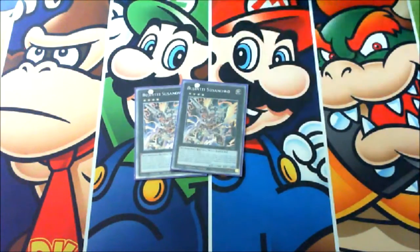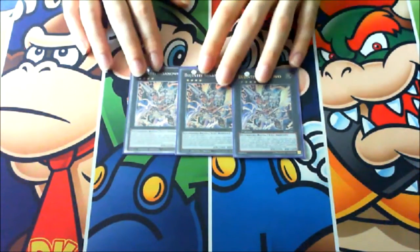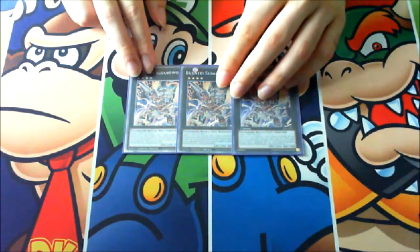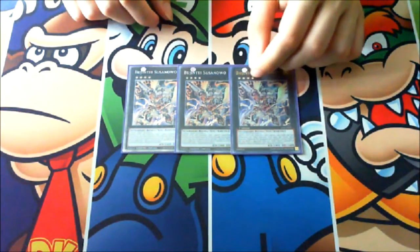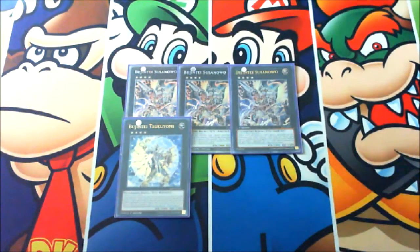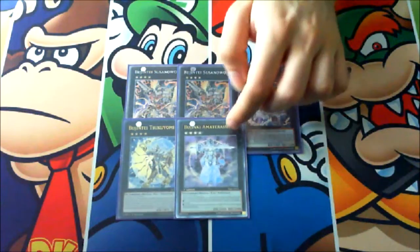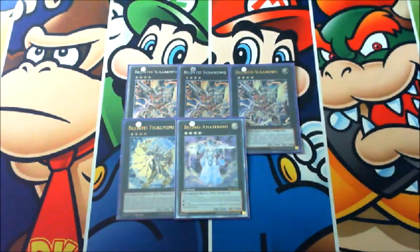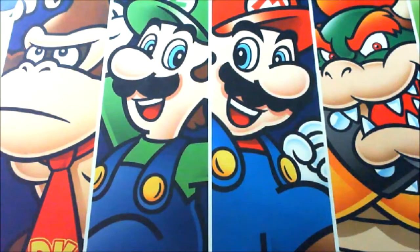Onto the extra deck. We got three copies of Bujintei Susanowo, which is mandatory — it's really easy to make in this deck. Susanowo is amazing because it can attack any monster on your opponent's field and you can detach one to search, and loop all the Hirukoodes as described. Then one Bujintei Tsukuyomi to fix your hand, one Bujintei Amaterasu — you can play two if you want — which is really nice for the Hiruko loop. One Bujintei Kagutsuchi, which is still useful sometimes.